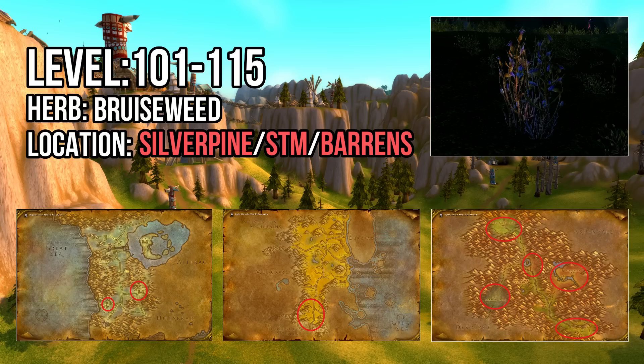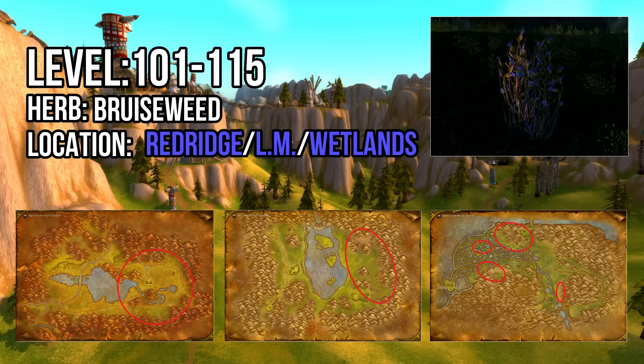Alliance players can find Bruiseweed in the eastern portion of Redridge as well as eastern Loch Modan north of Iron Band's Excavation. It should be noted that the ogre compound to the far north of the Loch is filled with elites, so be careful heading in that direction. If you're leveling in the Wetlands, there's also a high volume of Bruiseweed in the northwestern quadrant of the map.